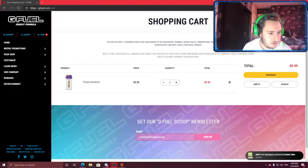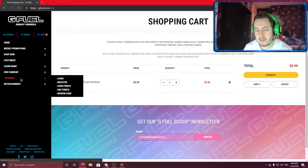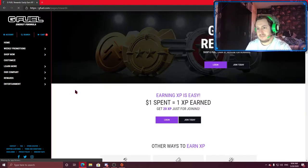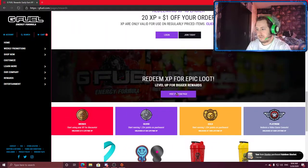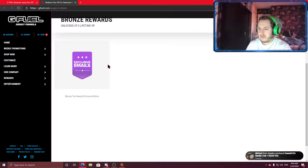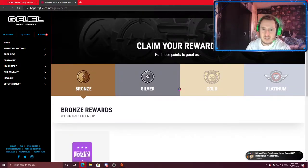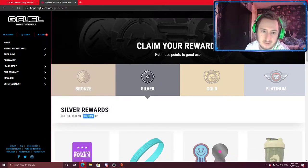Let me just go to G Fuel — I can just do it like this with a capture display. If you're on G Fuel, you can go down to rewards and visit the redeem page. You have these tiers: Bronze you get at the start, then silver tier — you need 500 lifetime XP. I've got about 600 or something.